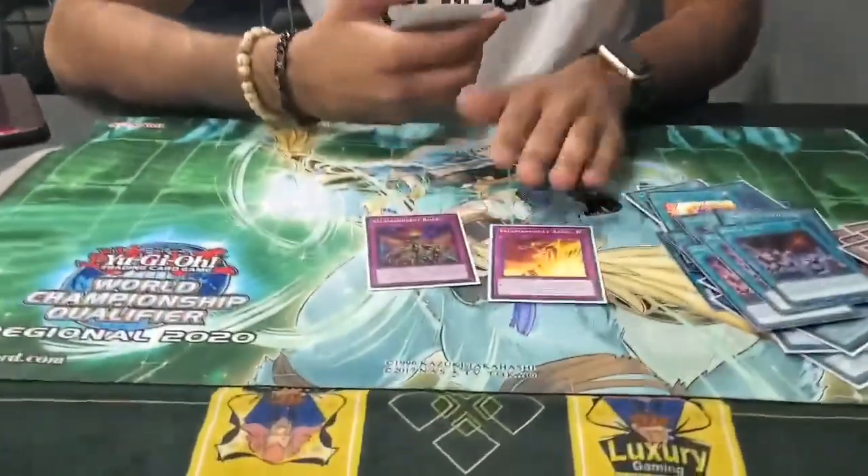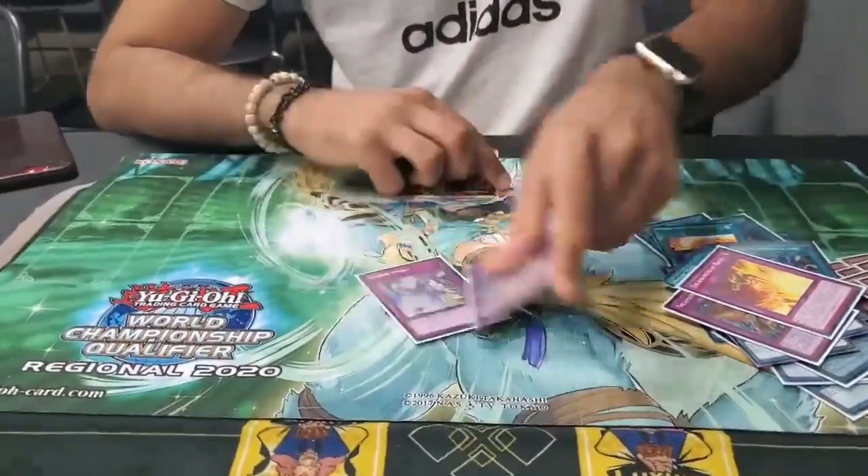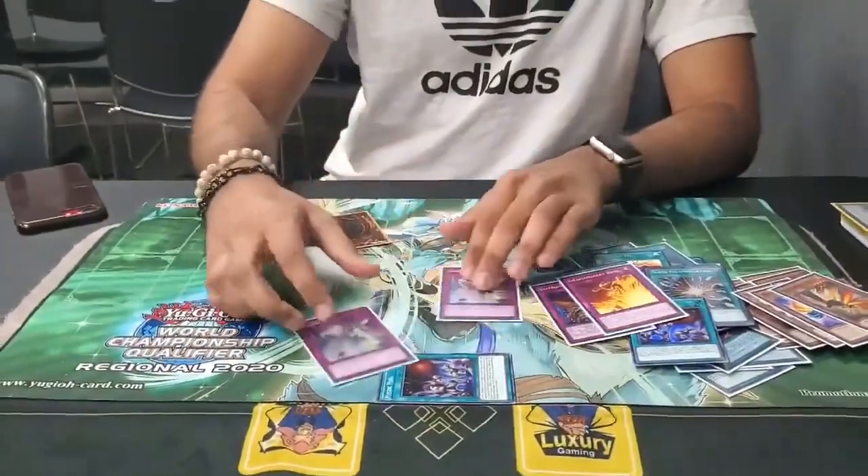For the traps, we run the 1 and 1 — you see it all the time. 2 Salamangreat Strike — this was actually insane against the Orcus matchup because they make the Phoenix and you have this face up, so you just Salamangreat Strike their Phoenix and their turn's over, basically.